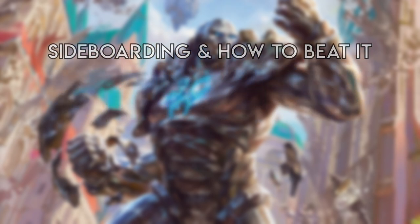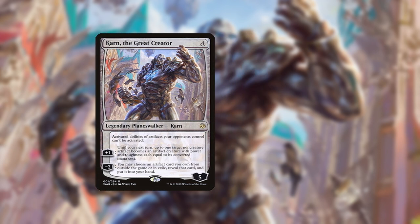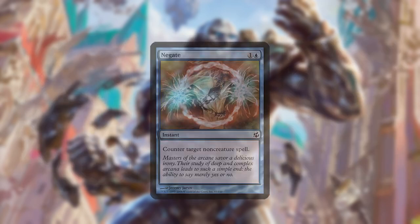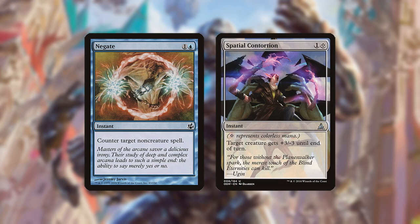Sideboarding: A lot of the sideboard are wish targets for Baby Karn and shouldn't be brought in except in cases where speed matters, such as Relic of Progenitus versus Dredge. Besides that, the usual card to bring in is Negate or some other blue card to interact with spell decks, or Spatial Contortion for aggro.